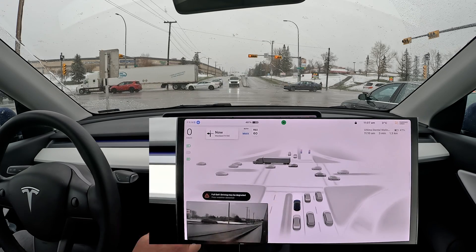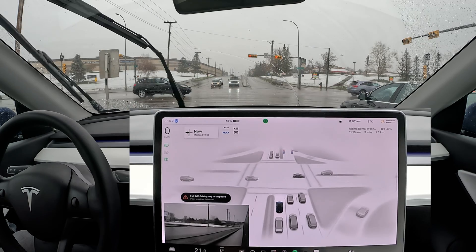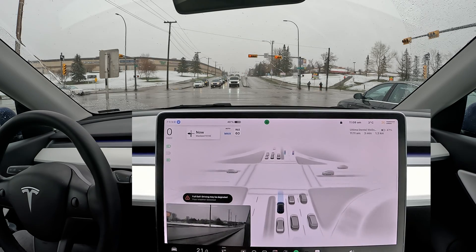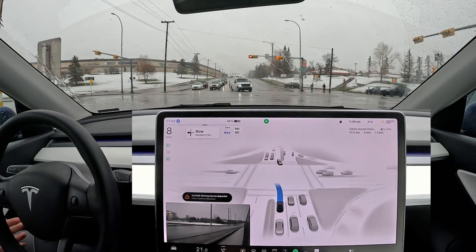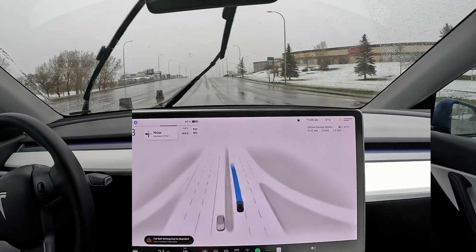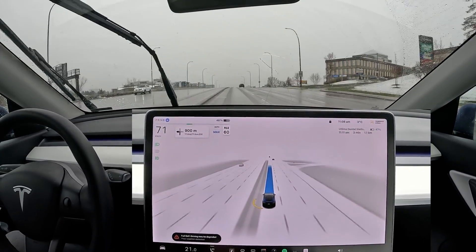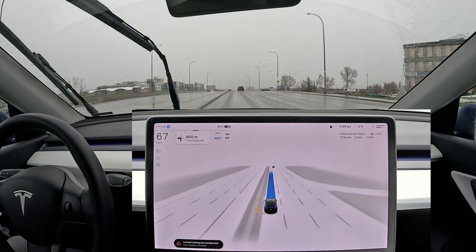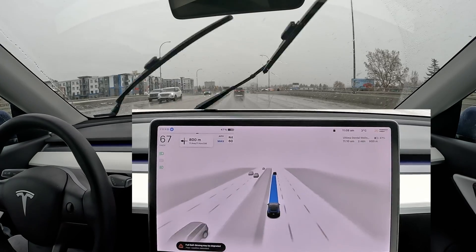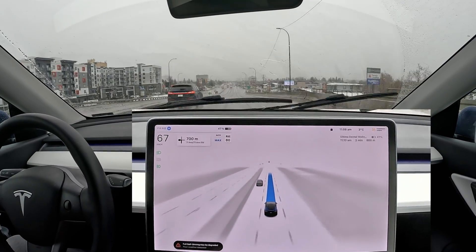I'm happy with the stopping position here and keeping the gap in front, but the slowness to come to a stop I'm not a fan of. Advanced green — and we didn't get the takeoff. I'm tapping the accelerator to give it a push. I felt the brake release just for a second but it didn't move, and I had to eventually kick it to get moving because of traffic behind me. Unfortunately that advanced green is not completely fixed yet.